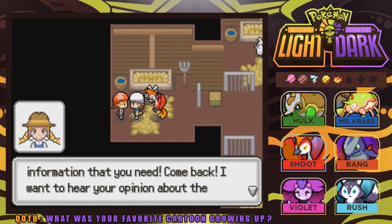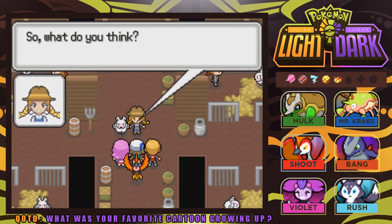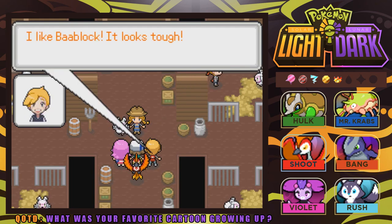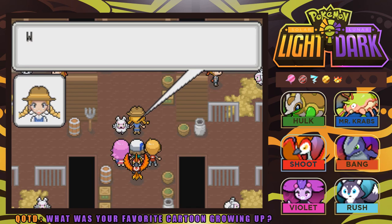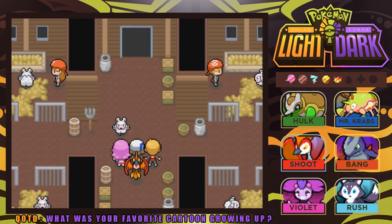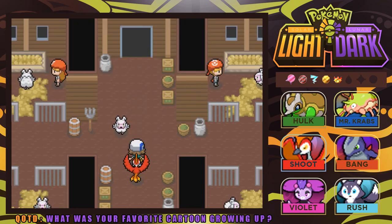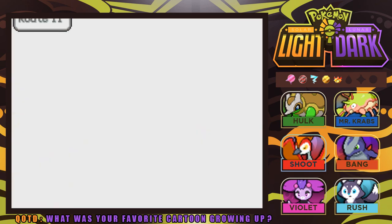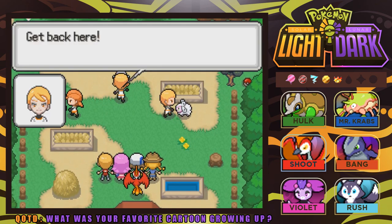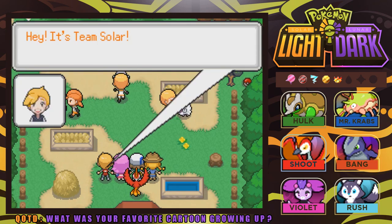Sally calls us back and asks what we think of the Balwool. She likes Bob Locke because it looks tough. Then suddenly a noise comes from outside at the back of the barn — we should go after her and see what's happened. Is there somebody messing around back here? We hear someone yelling to get back and that they can't escape.